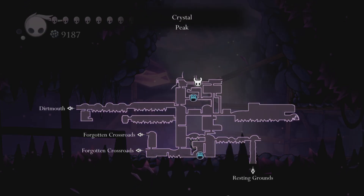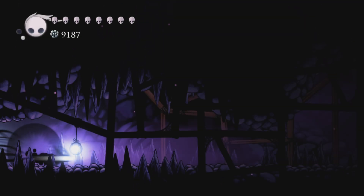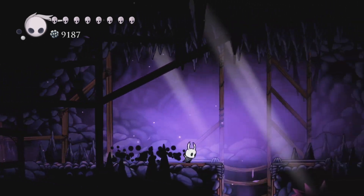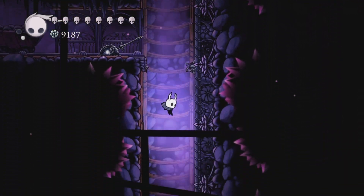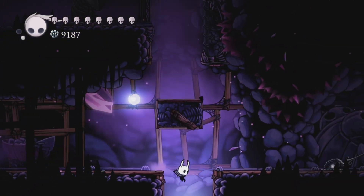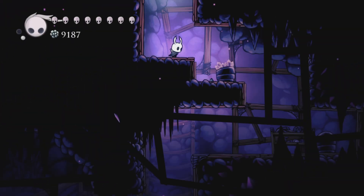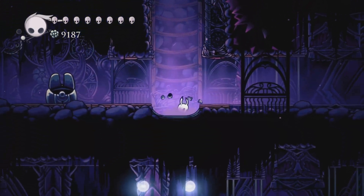Sweet. There it is — the Pale Ore. Okay, now that I've done that, gotta go down and then to the right. I'll just fall — that's fine. Oh, there might be enemies. Whatever, I'll find out really quickly. Yep, there was one.